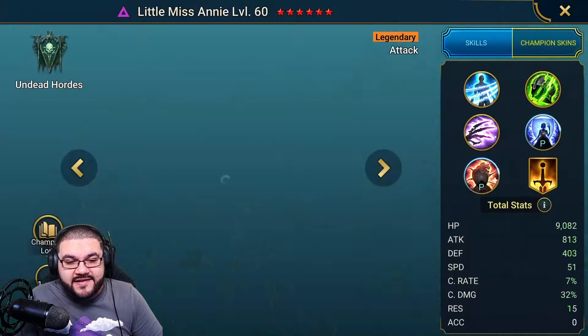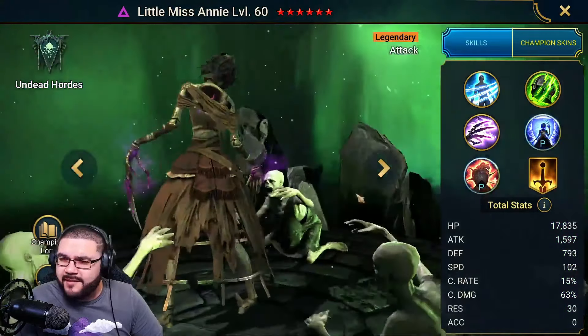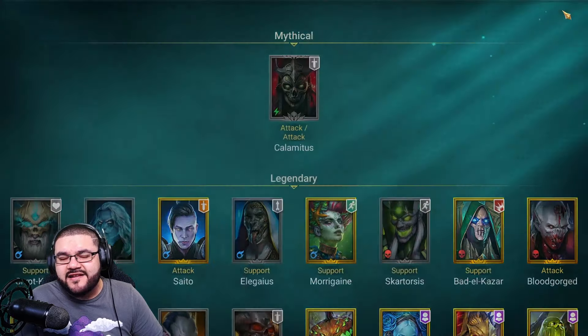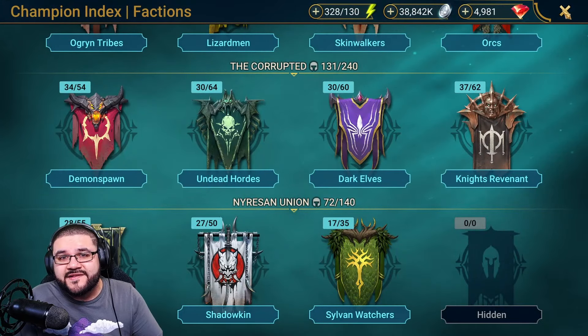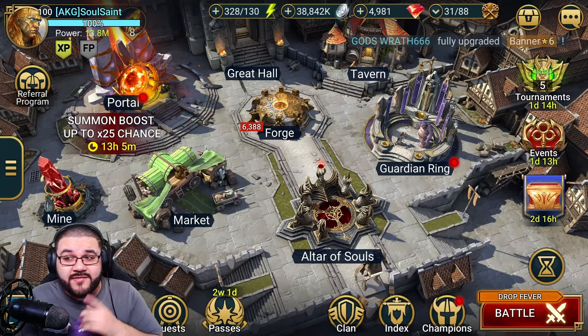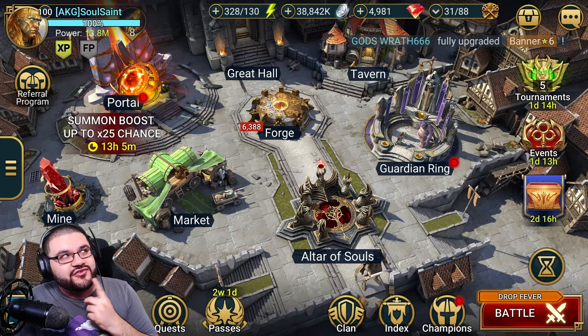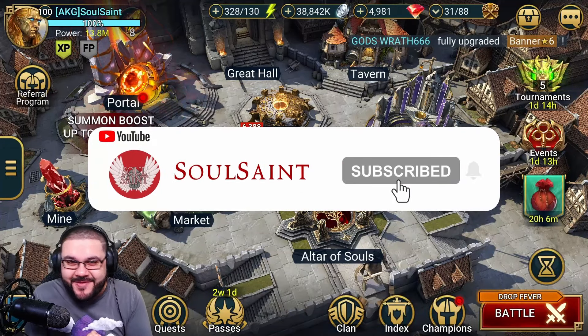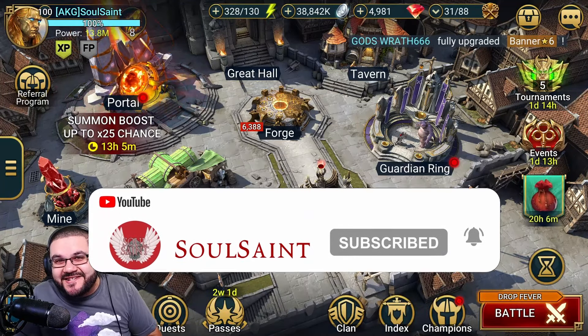Little Miss Annie got buffed recently so she might be more valuable now for high single-target damage — I have one or two of her and might build her up. We've got a lot of summoning and progressive events coming up. Are you guys interested or hunkering down? There's also the Wix Wells fusion coming in May. Don't forget to like, comment, subscribe, and as always — stay ascended.